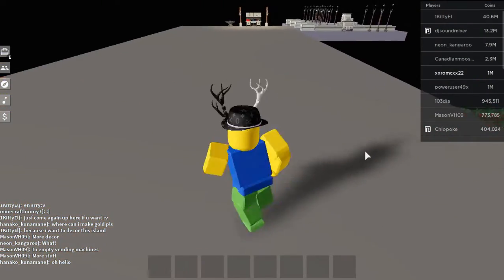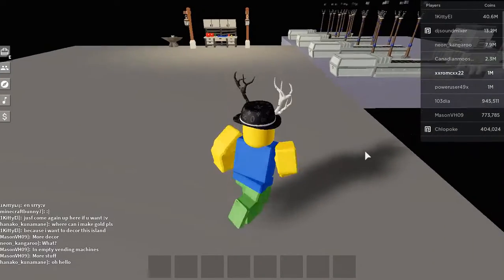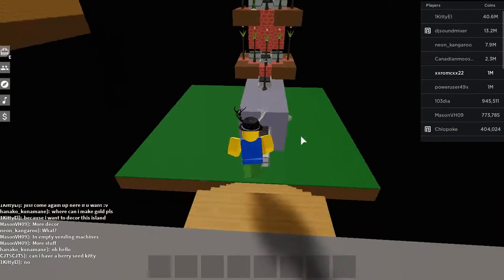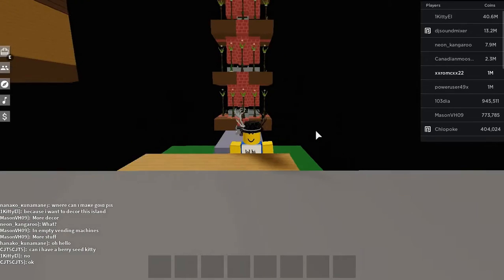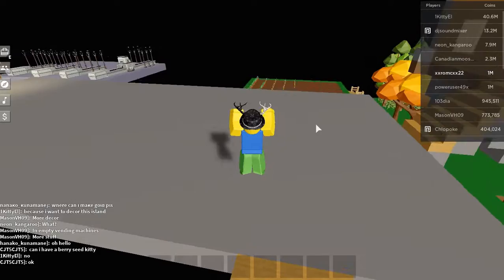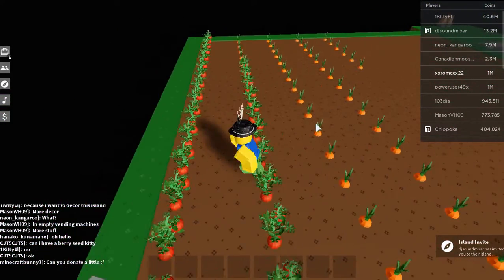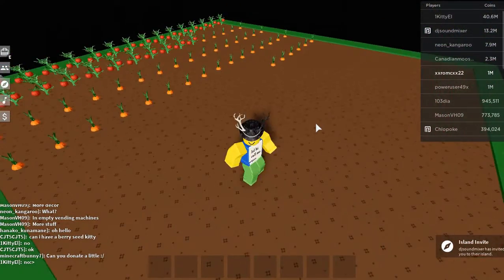Now here we have what used to be my mine but is now an auto farm crafting station. Here we have my onion auto farm — not that good but it does the job. And here we have an unfinished tomato and carrot farm; I'm planning to do something else with it but it's still in the works.